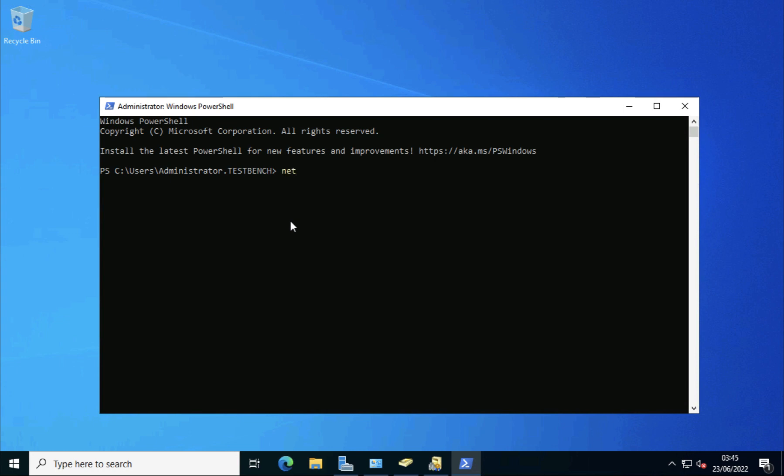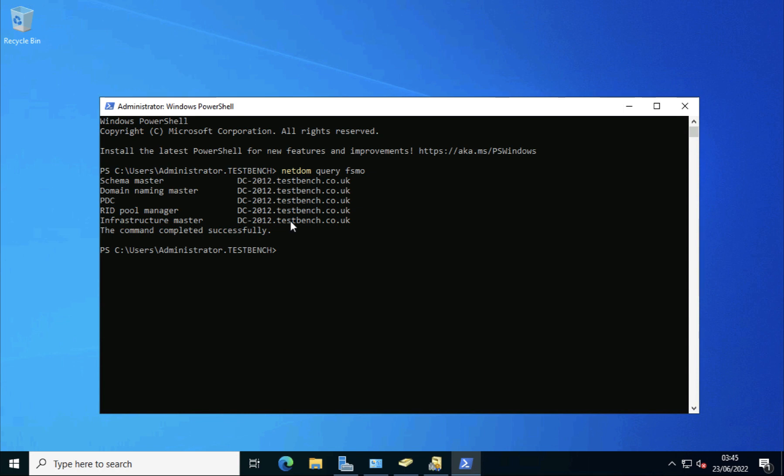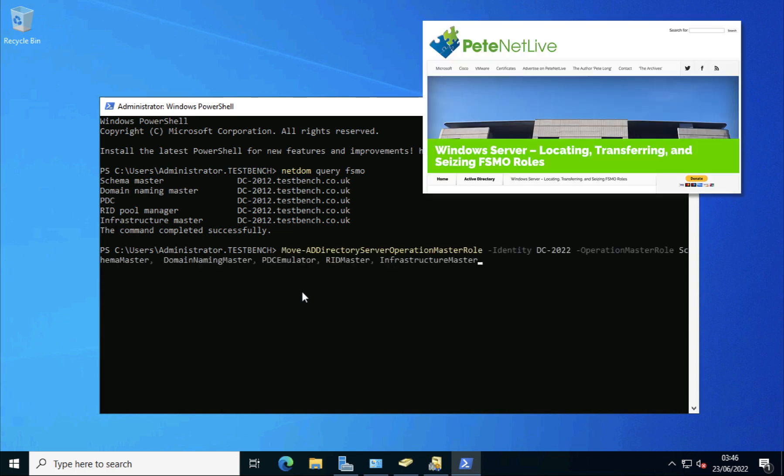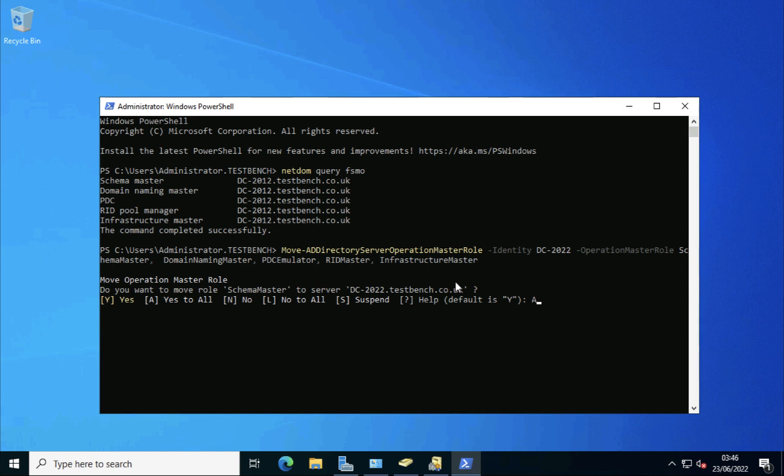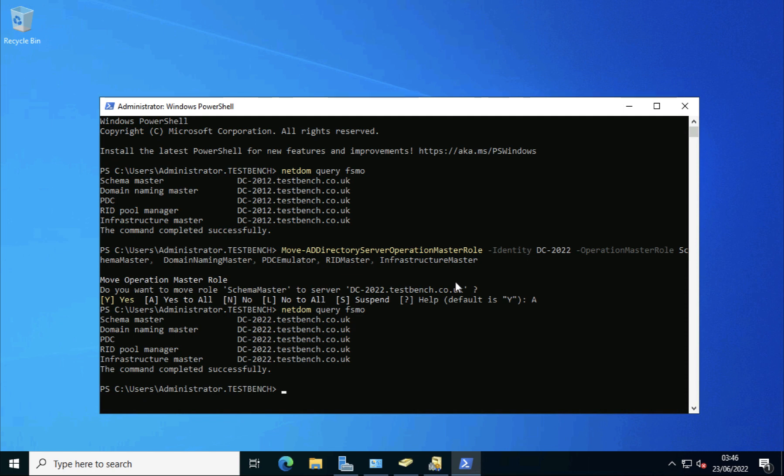Now if we take a look at where the FSMO roles are — they will all be on the old 2012 DC. In production they'd probably be spread about more neatly, but in my test network here all those roles are on the old 2012. So I'm going to move them across — I've already written an article that covers how to do that with a PowerShell command. Running it a couple of times, now if I look at where my FSMO roles are, they should have all changed — and they have. They're now on the 2022.